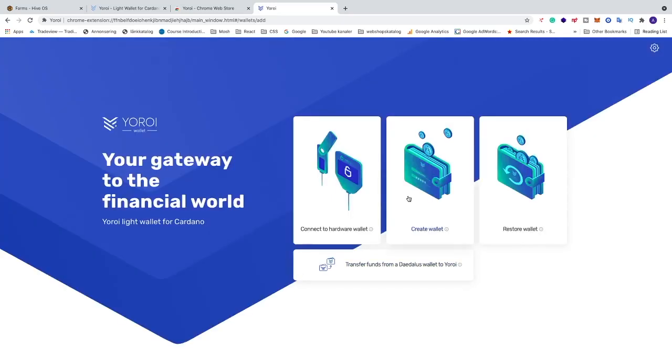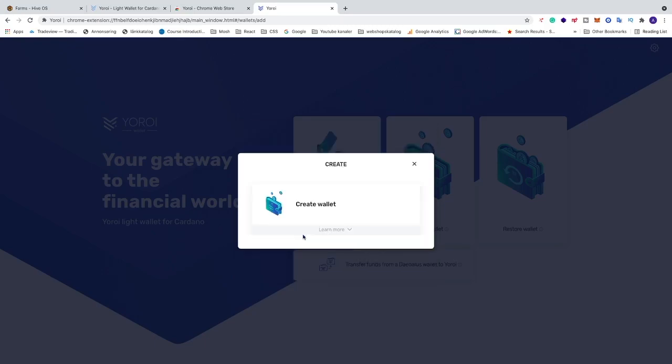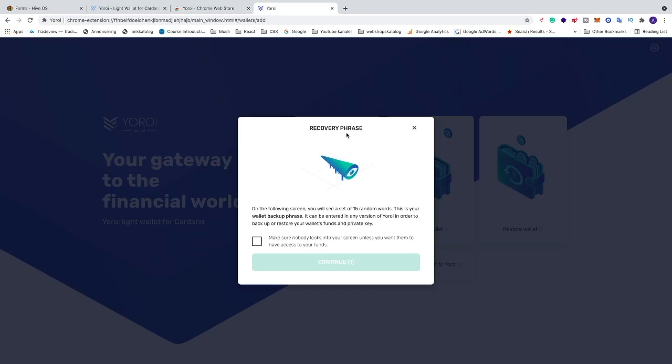Now choose one of these options: Connect to Hardware Wallet, Create Wallet, or Restore Wallet. Click on 'Create Wallet'. Pick a currency or platform — we're gonna choose Ergo — then click on 'Create Wallet'. Name your wallet and add a password, then click on 'Create Personal Wallet'.